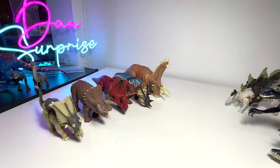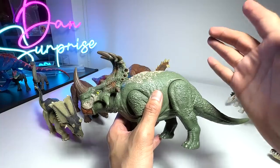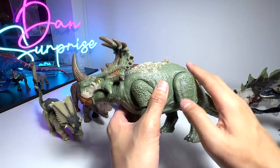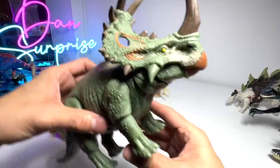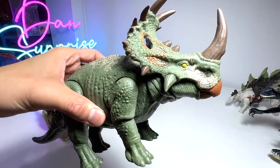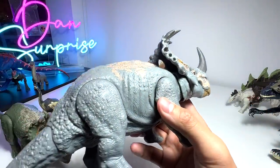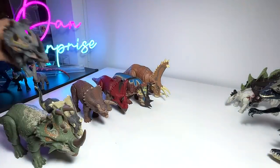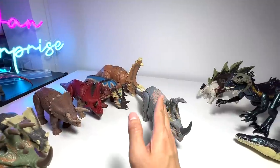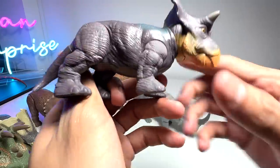Next up is the Sinoceratops - Sinoceratops was the ceratopsian that saved Owen Grady in Jurassic World Fallen Kingdom. It's known as the Chinese horn face and was discovered in China. We have two of them - this is the green version. They also released a bluish-gray Sinoceratops which, if I'm not wrong, is from the Camp Cretaceous series - correct me if I'm wrong in the comments.